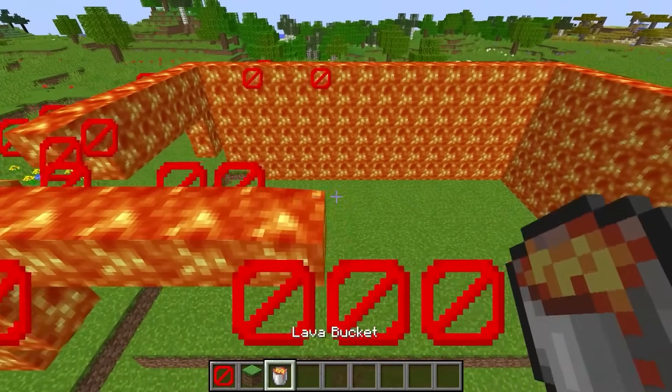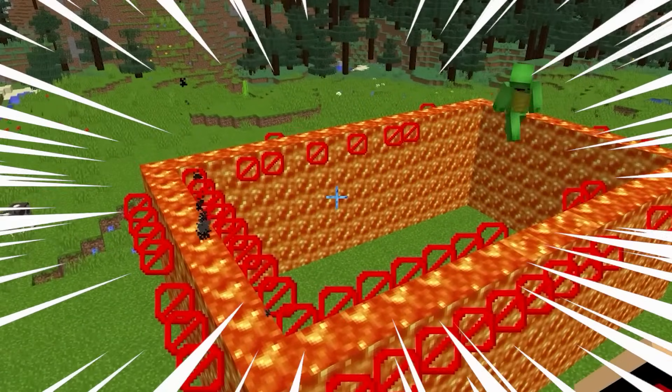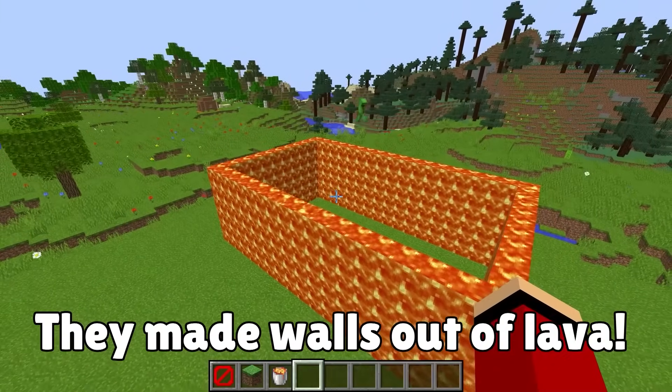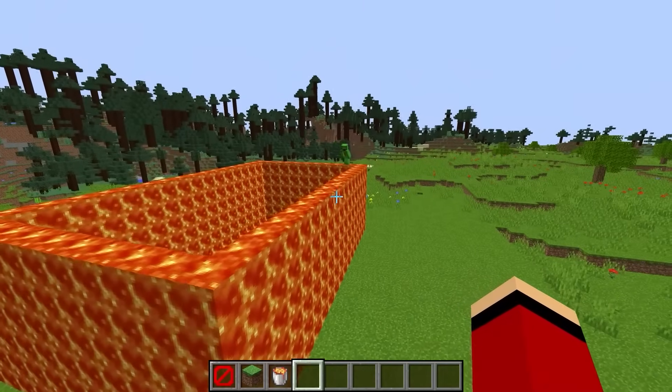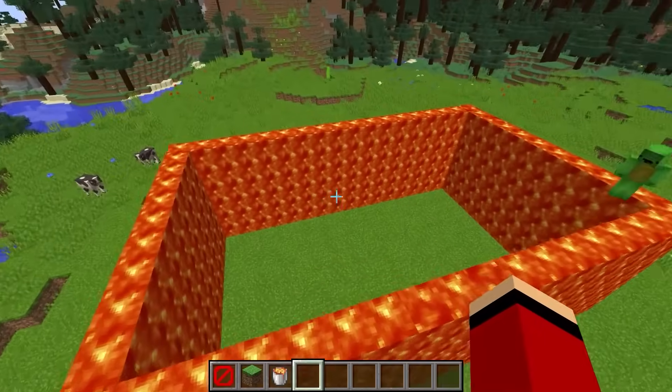See that? Incredible! No way! The walls are lava! We made walls out of lava — it's really a lava house! Once you take a barrier block out of your hand, it really does look like a lava house. It's already a lava house on the inside.